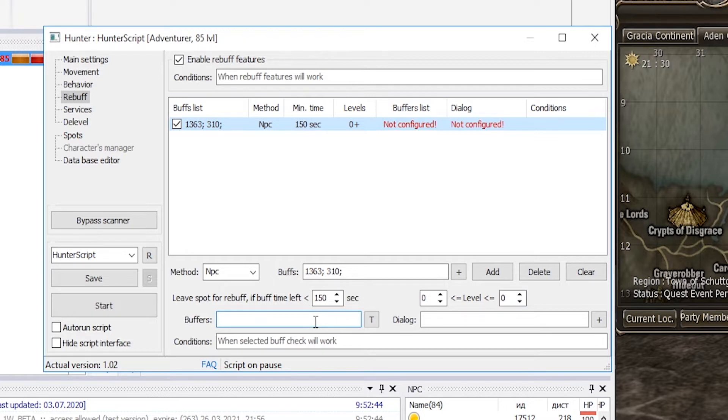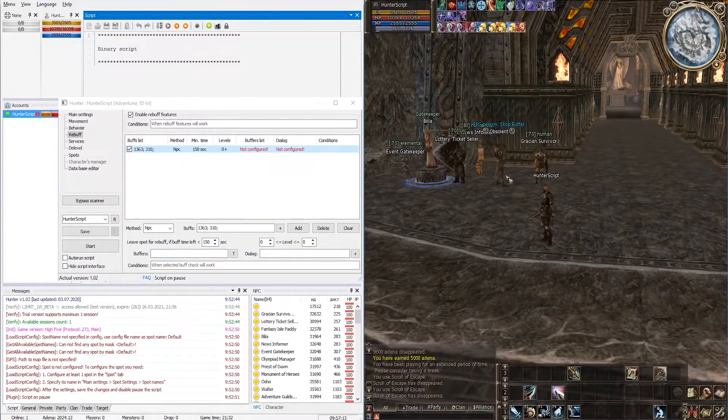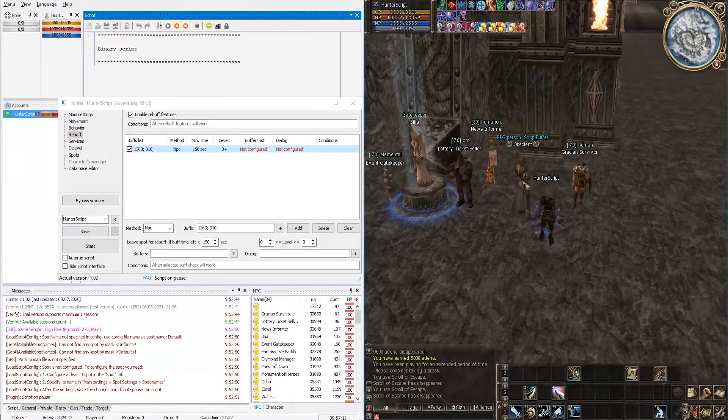Under Buffers, you can list through semicolons the IDs of those NPCs from which you can get this buff — you can list several NPCs at once. For convenience there is a button that adds the NPC ID of whoever you currently have targeted. Select our buffer and click it.